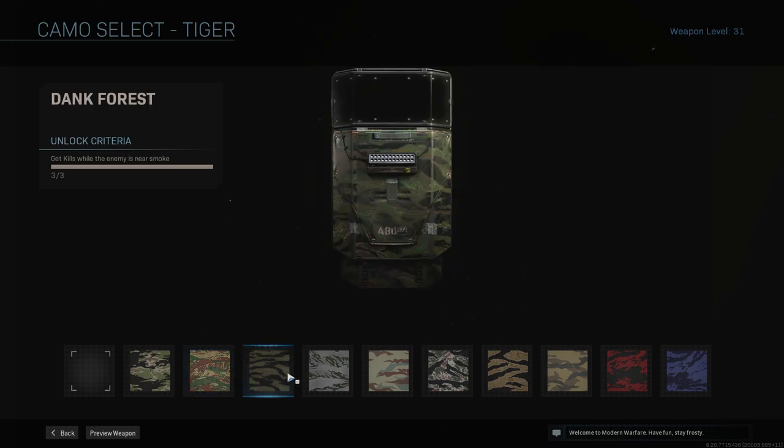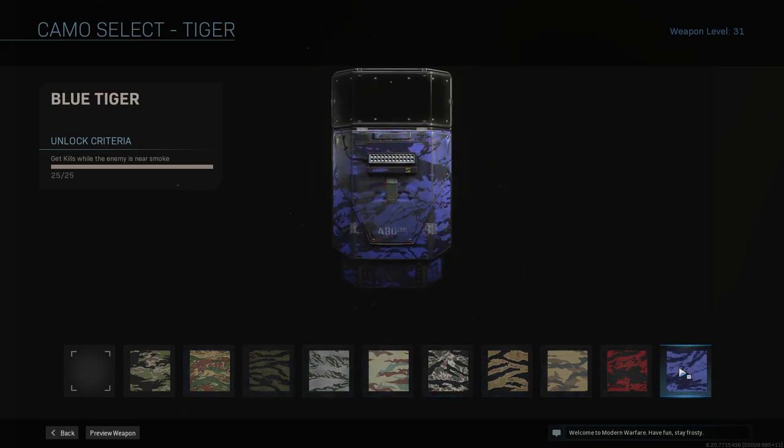Then for Tiger, kill enemies while they're near smoke. This works for smoke grenades and gas grenades, whether it's yours, your teammates', or your enemies'. As long as you're there, they count towards it. It's a pretty easy one to get.